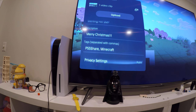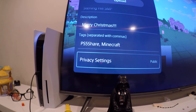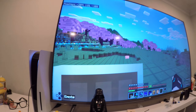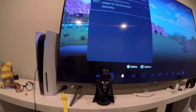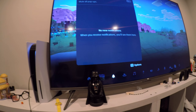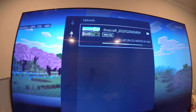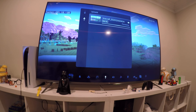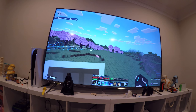After that, it could be set to private, but you want to make sure it's public if you really want to share it with everyone. Then press upload. When you click the PlayStation button, this will start appearing and you'll get a notification saying it's added to downloads/uploads. When you see that, it'll say that it's uploading to YouTube. And when it's done, it's gone — and now it is uploaded to YouTube.